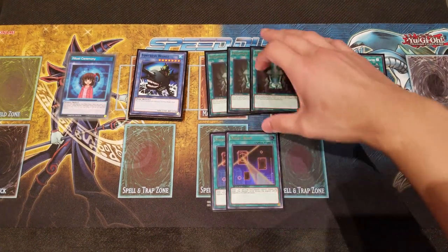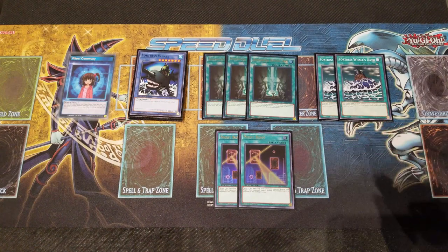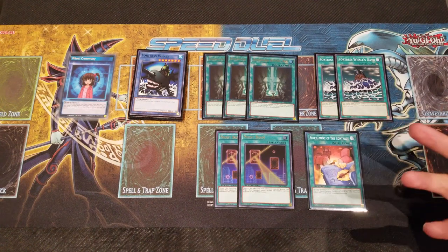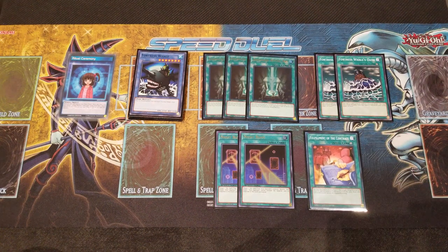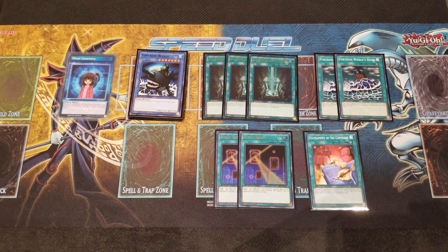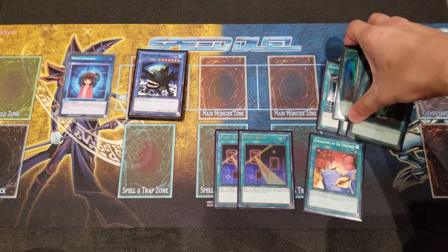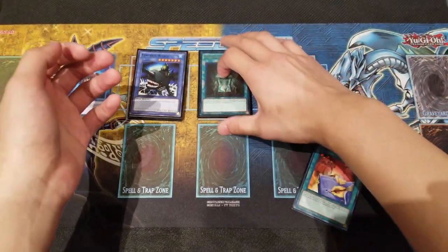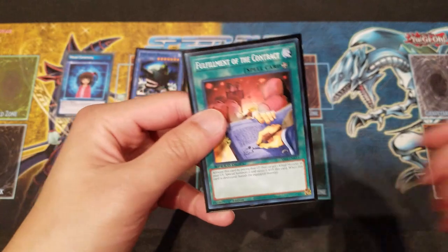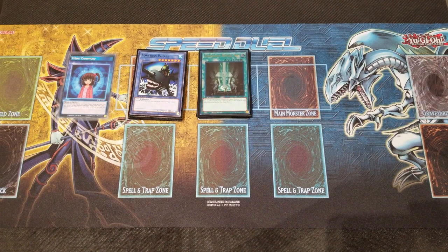For backrow removal, one of my favorite backrow removal cards — we definitely need Night Beam to basically stop all those annoying traps that your opponent may be playing. I also play one more spell as a sort of tech card. I rarely even get to see it in use, but it's still pretty neat because you basically get to bring back Fortress Whale from the graveyard for just 800 life points. You can also play Offerings to the Doom in the main deck instead if you desire.